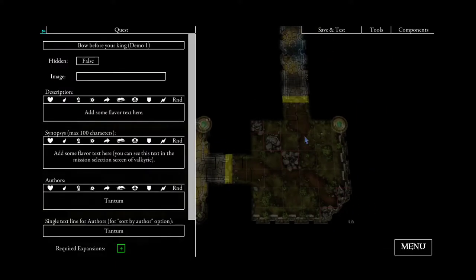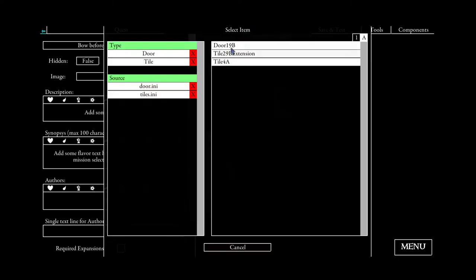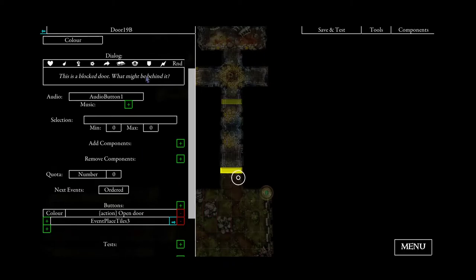Next we want to make our second door event a little bit more complex. The heroes won't be able to open the door directly. Instead it has a new text saying the door is blocked, and our action text will say that the heroes need to test the might attribute.